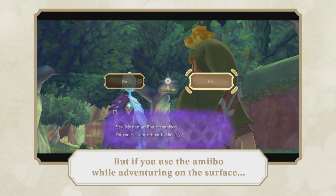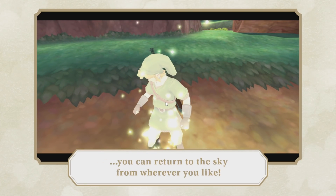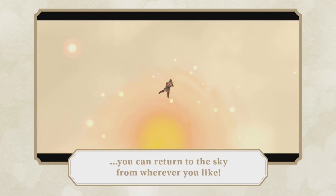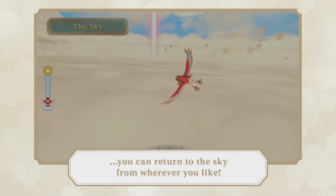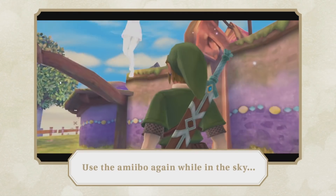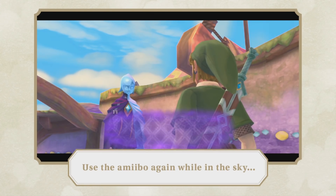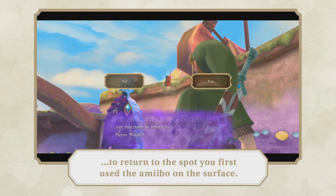So if you click yes, Link goes through this interesting animation — this is the animation the game uses when he's finished with a silent realm. It's interesting that they're using this one instead of maybe just having him do the sailcloth animation up, because it seems like what it does is then he is able to call his Loftwing immediately to exit to the sky. And here they're definitely using motion controls to control the Loftwing. Then when you're in the sky, you can tap the amiibo to return to the exact point that you had scanned the amiibo previously on the surface.